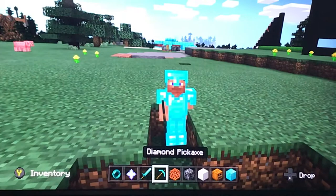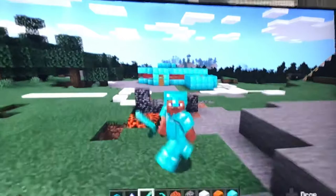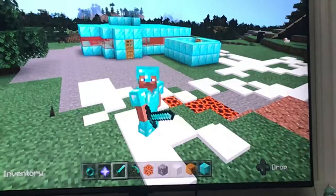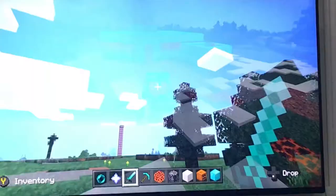This is my diamond block, diamond pickaxe, diamond sword, and I have my diamond house right over there. I built houses all around my creative Minecraft world. Let's get to the diamond work, okay, let's go.